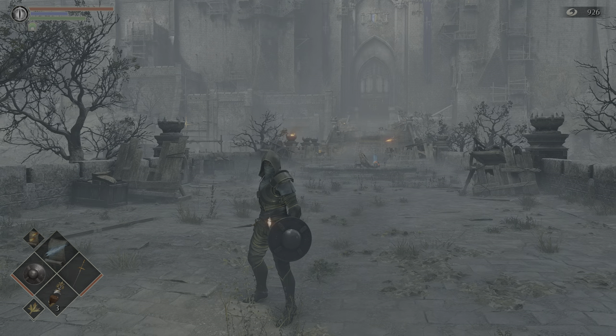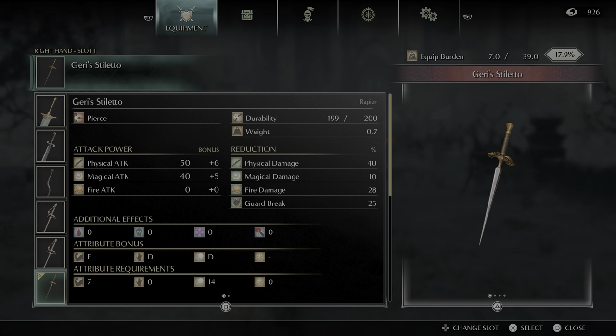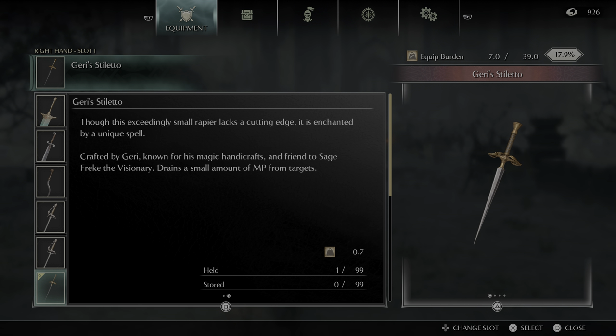Jerry Stiletto is a magic user's weapon, scales with magic. You need a 14 in magic and a 7 in strength to use it, and it does both magic and physical damage. It also absorbs a small amount of MP — drains a small amount of MP from targets.